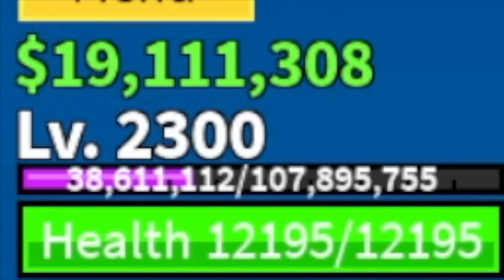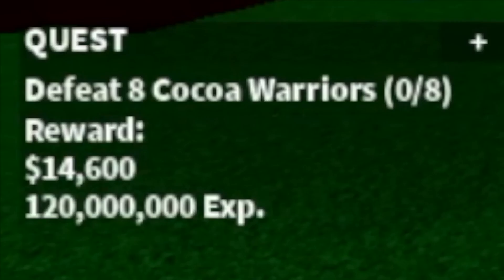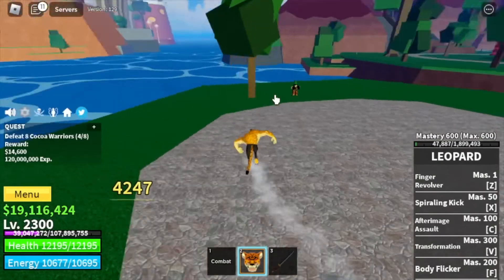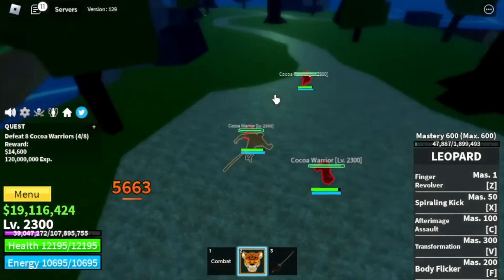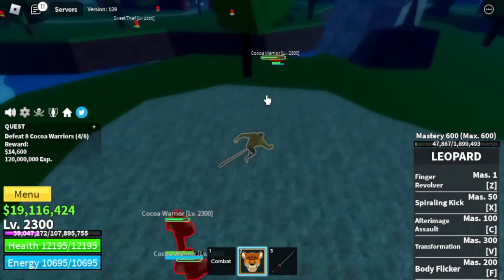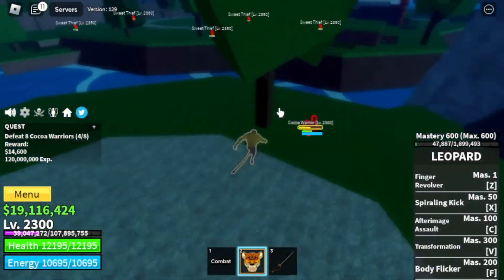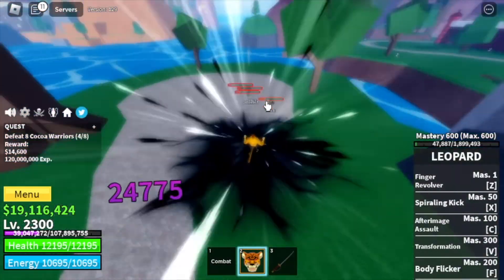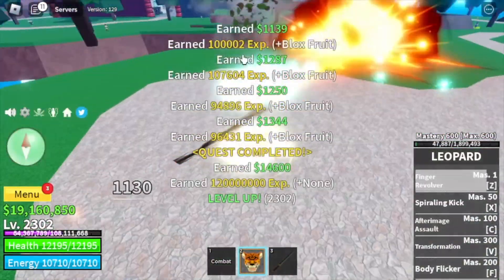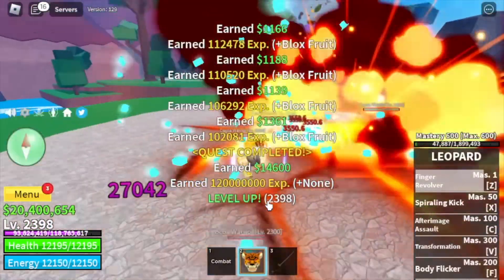After that, we'll move on to our final island of the Sea of Treats — the Chocolate Island. Cocoa Warriors is enough to reach max level. We're gonna use M1 only — left clicks of the Leopard. You need about 4 combos of your M1 to defeat this mob. Use a skill on the last one. We're gonna grind here until level 2400 — max level.